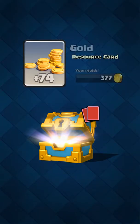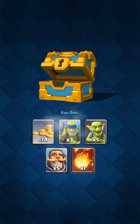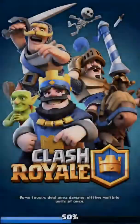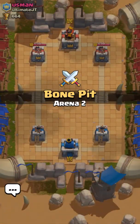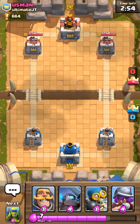We got some gold, gems, valkyrie, arrows, skeletons, mini Pekka from the chest. I'll just speed through the selection — gold, gobs, whatever. Alright, let's do another one.